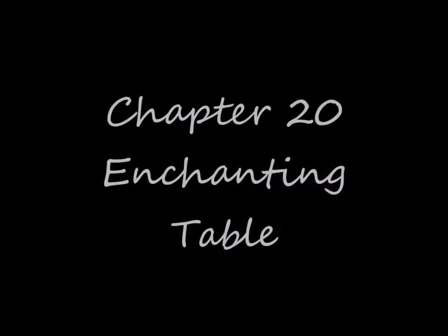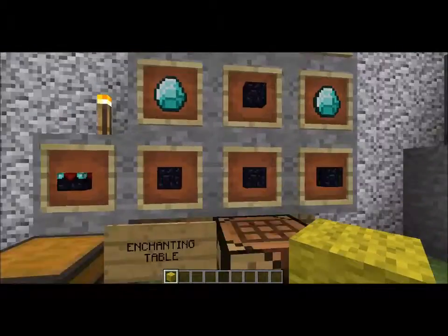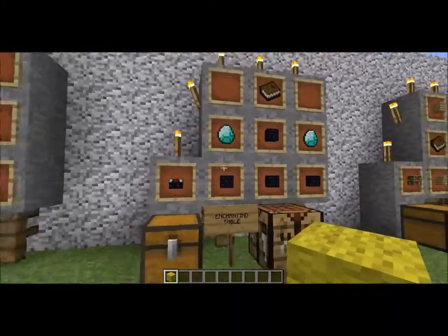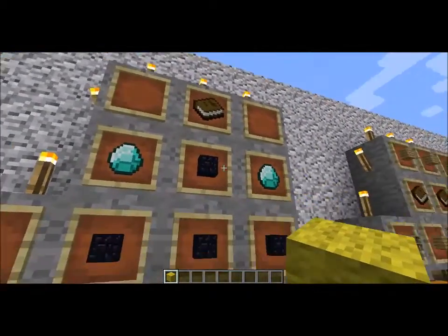Chapter 20: Enchanting Table. Welcome back, peeps, to the next chapter of the Malarist Adventures. In this chapter, we'll be discussing the recipe for the Enchanting Table — the ultimate table of all tables.